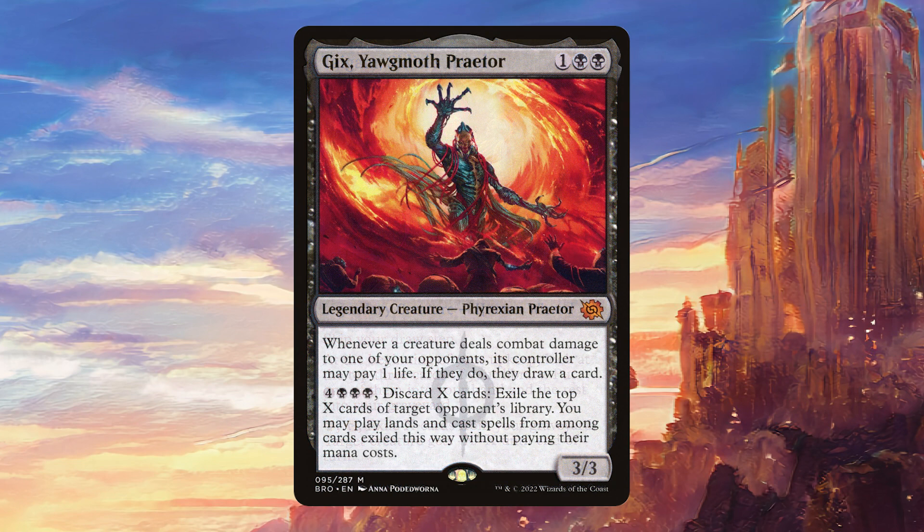It also seems really good in Gix, Yawgmoth's Veil, because with that commander you're actually getting a ton of cards through the combat damage that your creatures are dealing, so you're never really going to lock yourself out of the game — this is just extra fuel. And since you're already putting a ton of life gain in the deck, because Gix is losing you life when you draw every time, that also helps mitigate the life loss from this card, so it seems like a really, really good fit in that strategy.